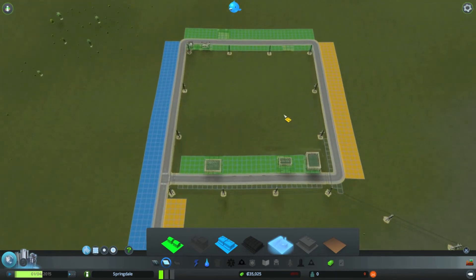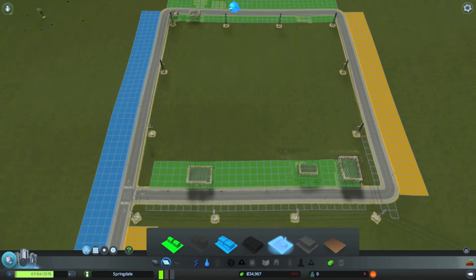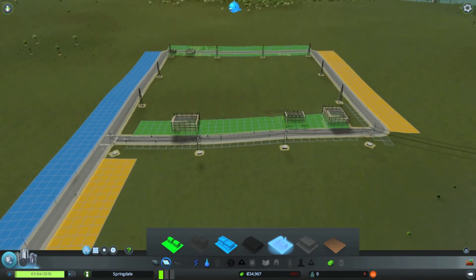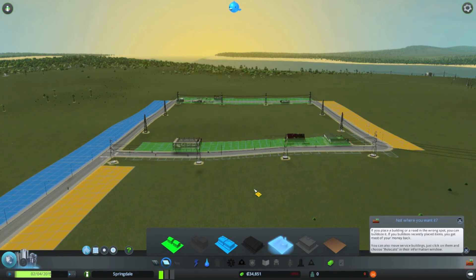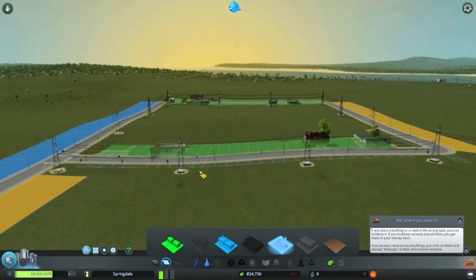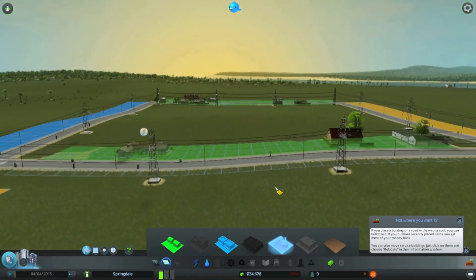And you can see if I zoom in how quickly things start to progress in this game. Buildings are already starting to form. People will start moving in. Everything is here that they could need. We've got our water supply, we've got our power, we've got roads. People are going to be happy living here. That's how easy this is to set up.